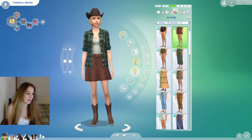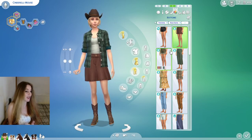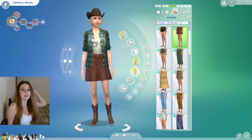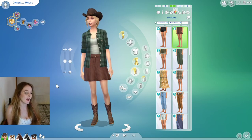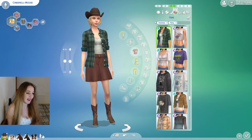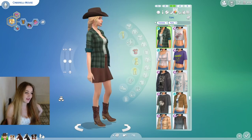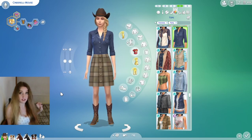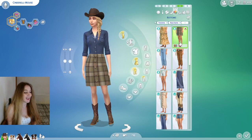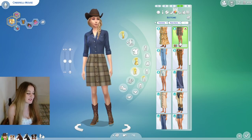This is another cute little outfit — this skirt is from Cottage Living and I've barely used it before but now I love it. This Horse Ranch top that tucks in and tucks out looks really cute and casual with that little skirt. She's got the Horse Ranch hat, Horse Ranch boots, and Cottage Living hair with that gorgeous plait at the back. Here's the Horse Ranch side plait with the Horse Ranch hat, a Horse Ranch top, and this Cottage Living skirt — Horse Ranch and Cottage Living are like a perfect pairing.